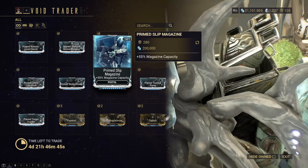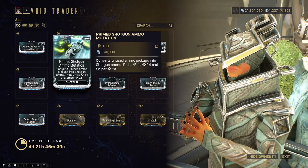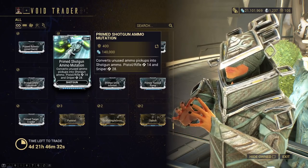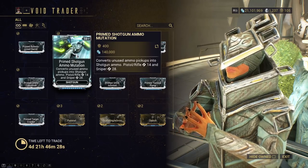Primed Magazine Warp — more Magazine Capacity for Pistol. This one's purely up to you; it's more of a utility mod, so pick it up if you want it. Primed Shotgun Ammo Mutation — you definitely want this, but only if you have high shotgun usage that actually needs it. If not, you don't need it at all.